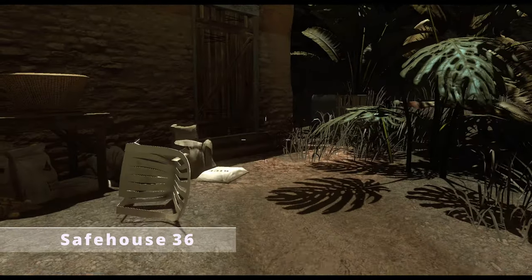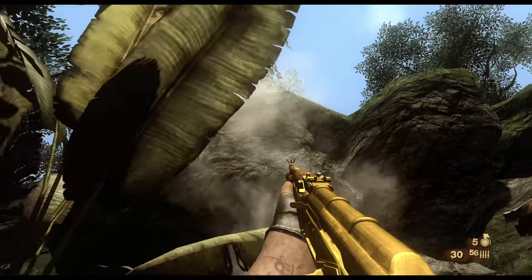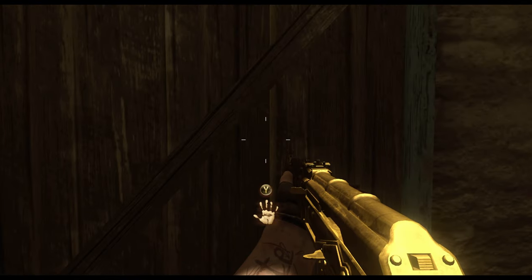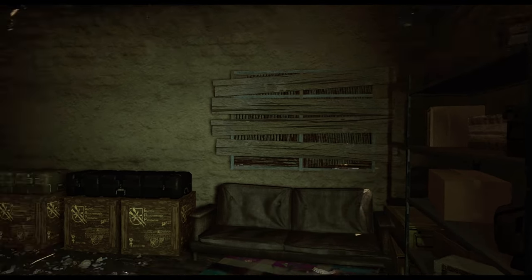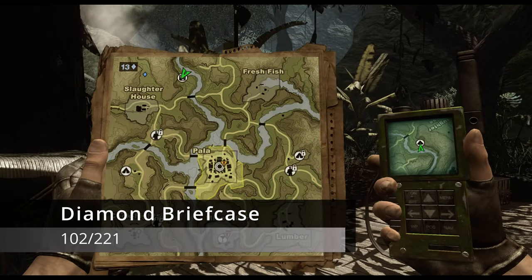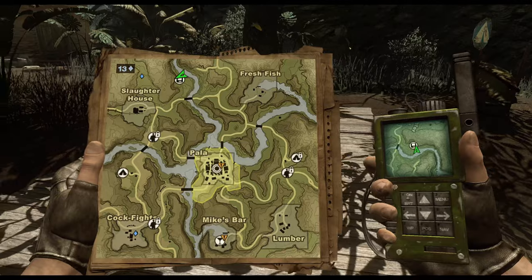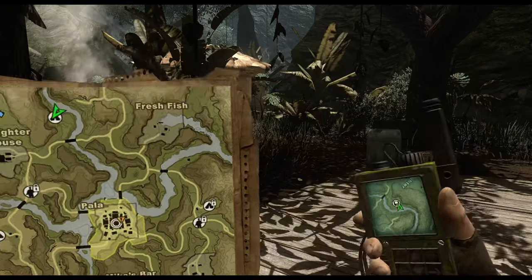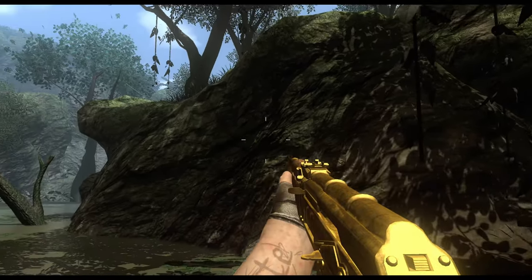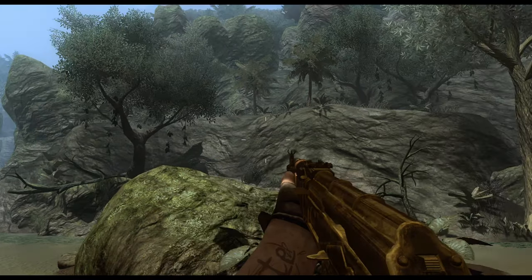From that diamond briefcase, head east a little bit back to the main road. Before you cross the bridge over the river, there's a safe house to the left. I highly recommend saving here because the next diamond briefcase is up on elevated land beside the safe house, but you can't access it from the safe house side — there's no ramp, no path from that side of the river.